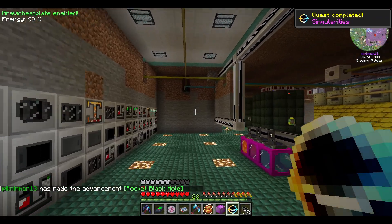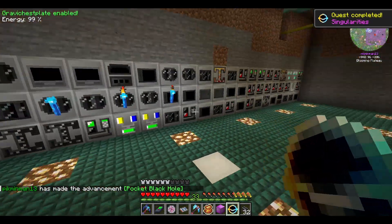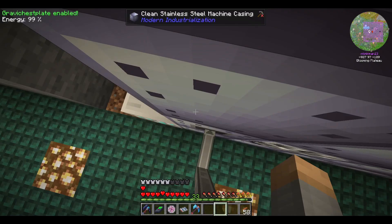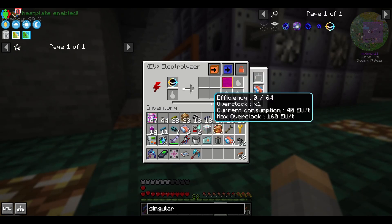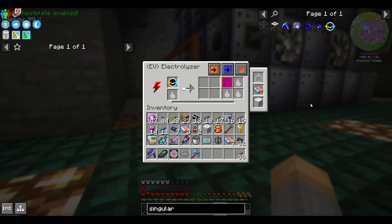By putting the singularity through the electrolyzer, you can create UU matter. You get one millibucket of UU matter per crafting cycle, and the singularity, as I said before, will not get consumed. This means you can just let it run perpetually. Put it down, let it run, and when we're done with everything else, we should have plenty to work with. You'll need a bit for crafting, but also for another machine at a later point.